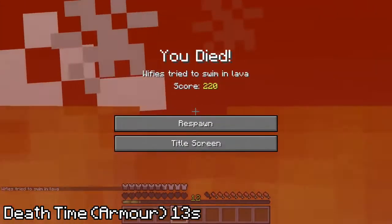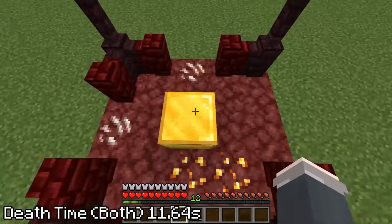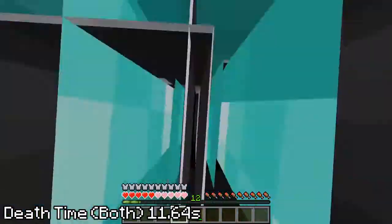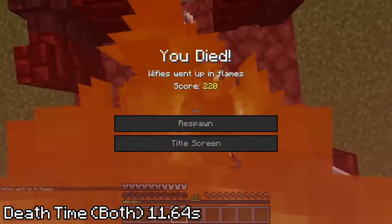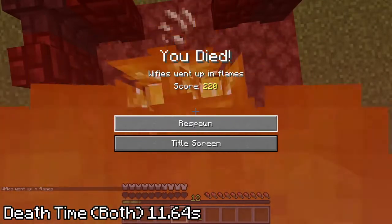On the topic of fire, lighting yourself with a flint and steel is a very painful and very slow way to go out, taking 11.64 seconds with and without armor. Funnily enough, while doing the flint and steel test, I actually found it was slightly faster with armor, so I just assumed I screwed up and applied the fast time to both methods. Or maybe Minecraft is just coded so that you feel uncomfortable suffocating in your burning armor.